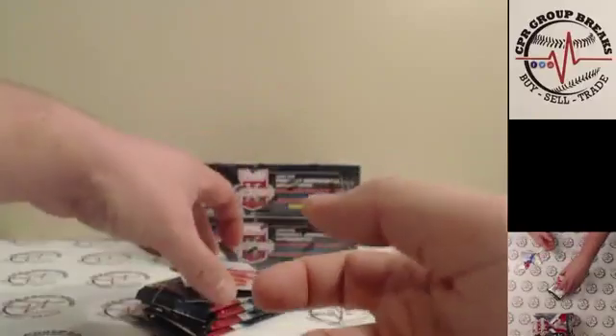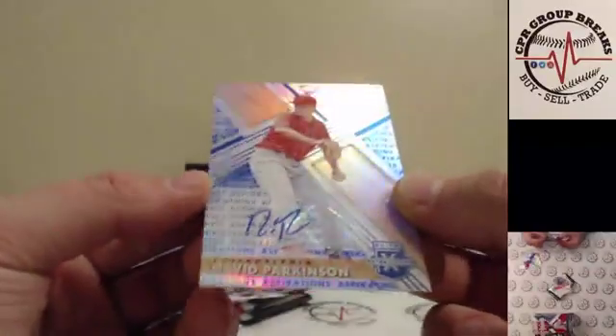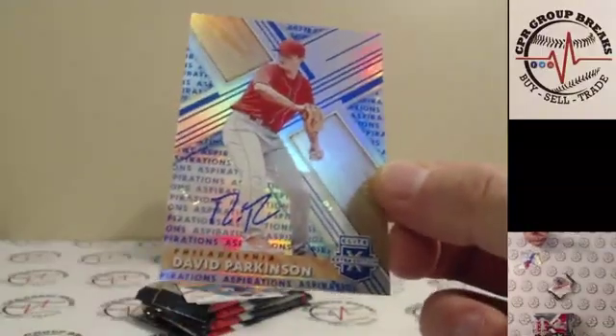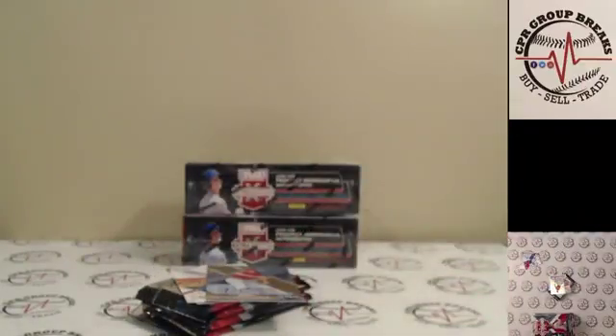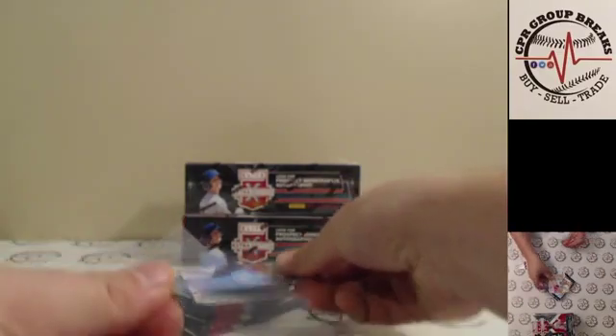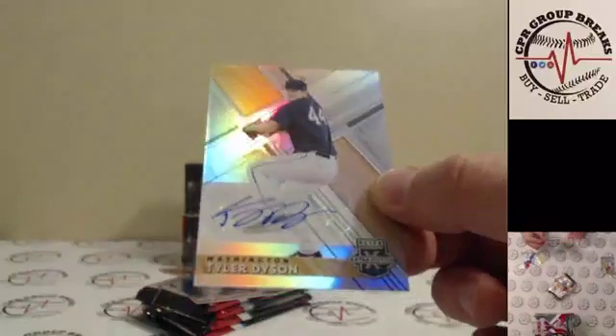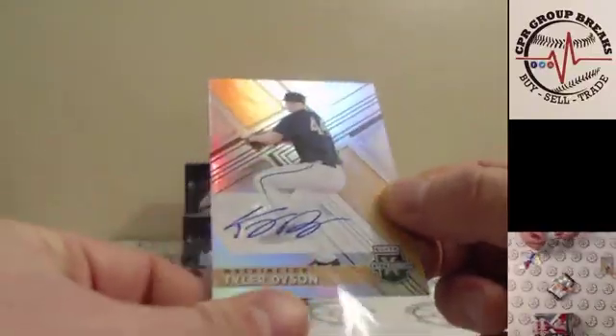And the first auto is going to be for the Philadelphia Phillies — David Parkinson, 40 of 50. Going to the Phillies. Next one up: Tyler Dyson for the Nationals, a little bit off the sticker there to start.